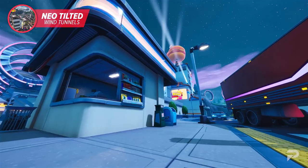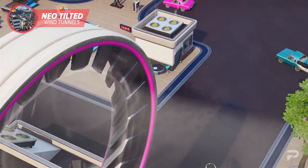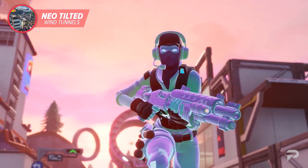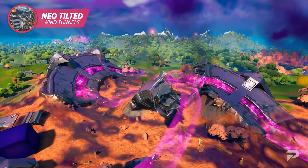Neo Tilted is next on our list, and while it never reached the exact same fame as the OG towers, it had plenty of reasons to land there. Aside from being a new version of Tilted, it also introduced wind tunnels, which were great for rotating in different directions after landing. This same wind tunnel concept would later be used for the UFO crash landings in chapter two, season eight.